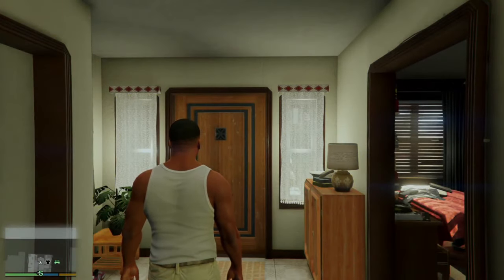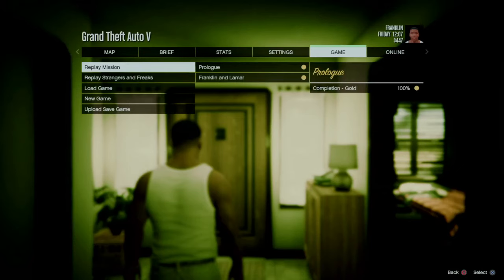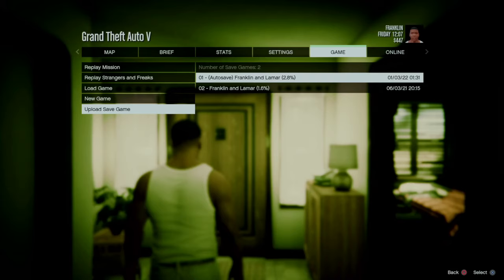Once you have loaded into story mode, you want to press Options, head over to Game, then press X and pick which save data you want to upload.